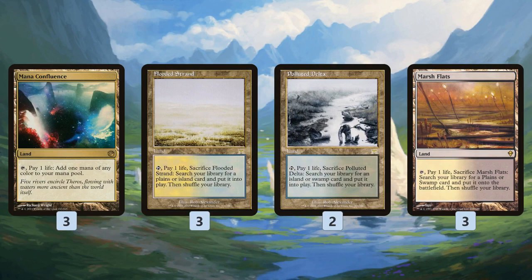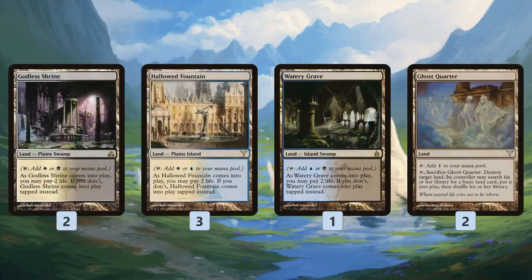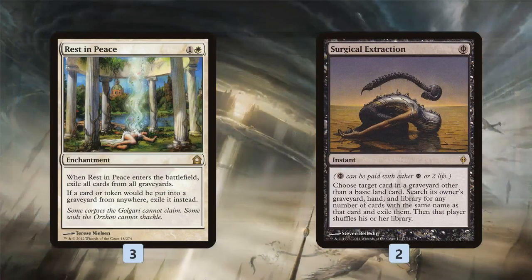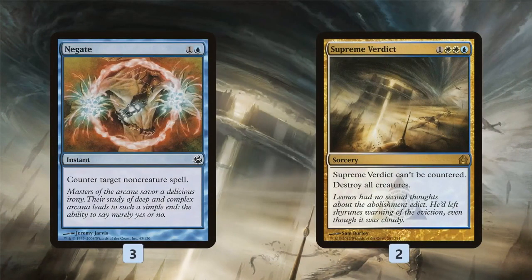Mana base-wise we have a few Mana Confluences — a little bit painful, paying some life, but they help make sure we can cast all of our spells on time. We also have a bunch of fetch lands, a bunch of shock lands, a couple of Ghost Quarters for Tron and creature lands, and some basic lands.